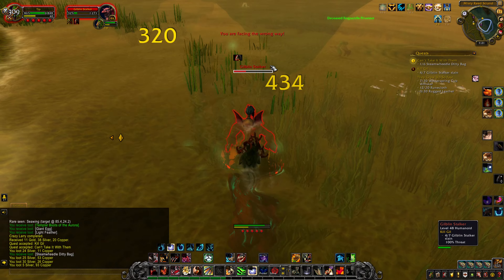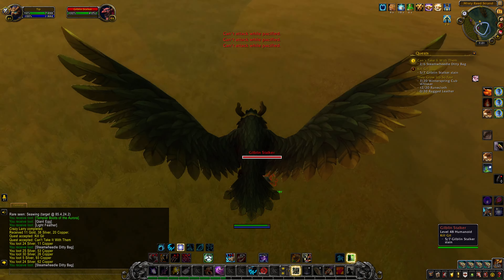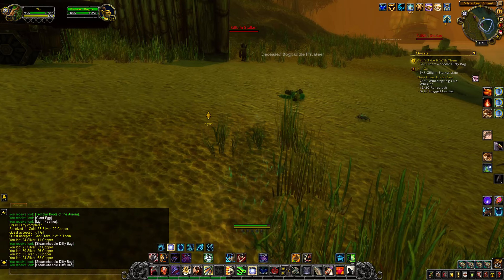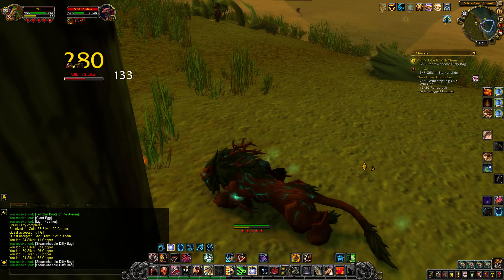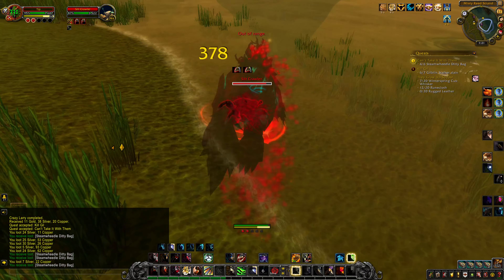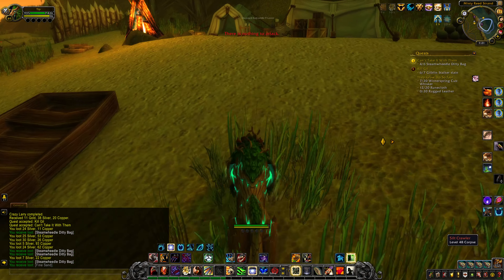That's funny - their names are green in the water, but gray out of the water. That's actually interesting. Okay, I need his corpse. Oh, I got a spear. He doesn't want to exist anymore. Give me that alcohol.